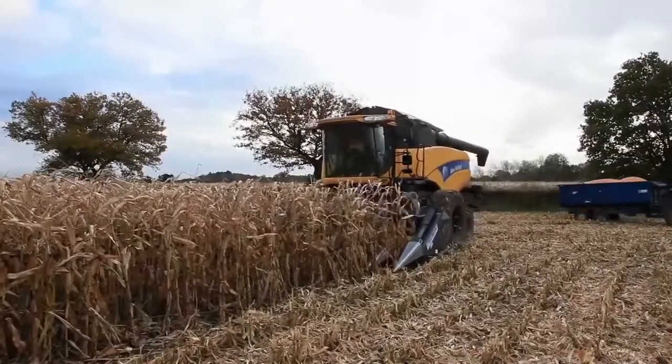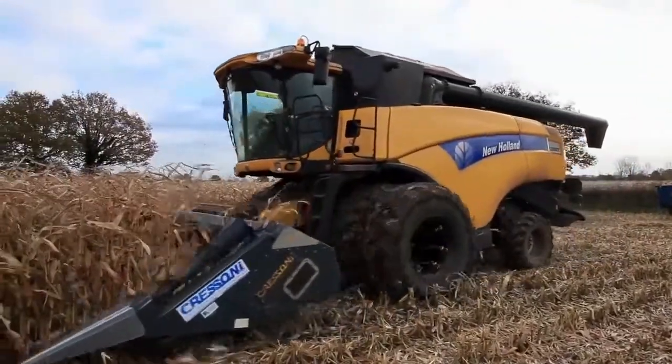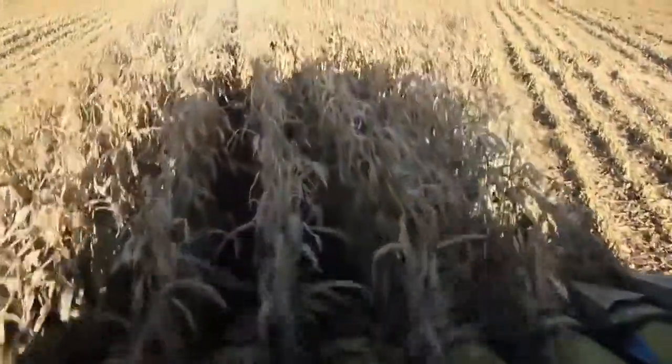Through the field, the combine harvester travels, chomping up the maize as it goes. Maize is like corn — they use it to feed cows. High up in the cabin, you can see the silver and yellow header as it sucks up the grain.